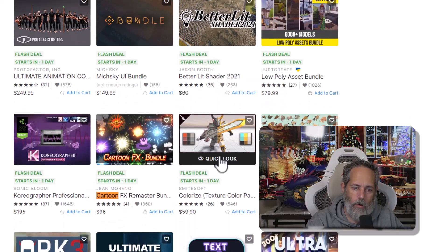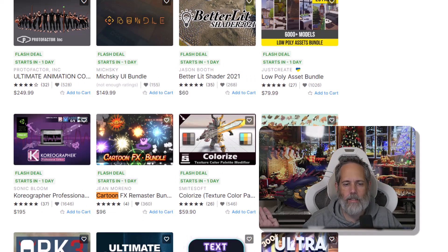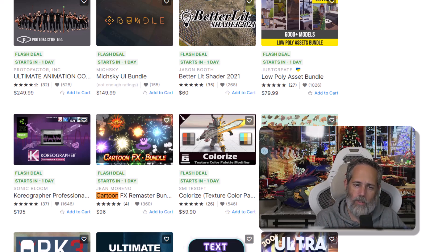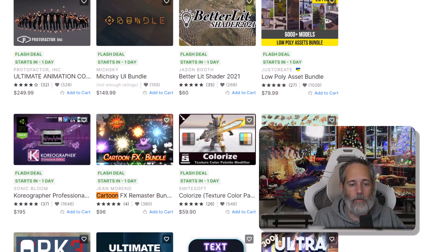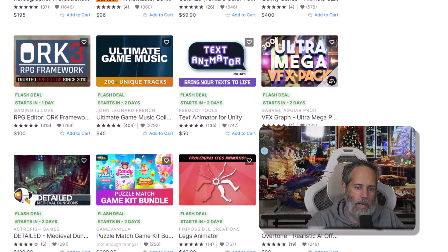The other one is the Cartoon Effects Remaster Bundle. I actually sent out an email about this because it's one of the packs that I just kind of default to for particle effects. If you're building lots of games and experimenting a lot, the Cartoon Effects ones are just beautiful. At 70% off, for about 30 bucks you get all four packs — seems like a great deal, so I would definitely check that out.